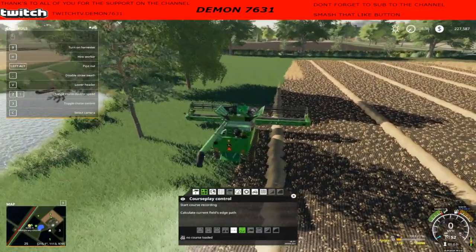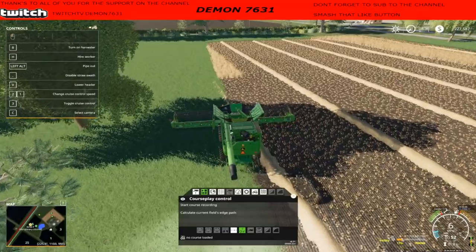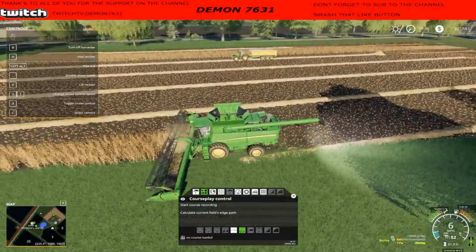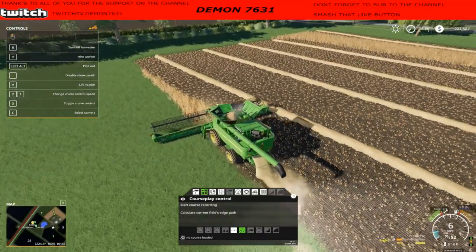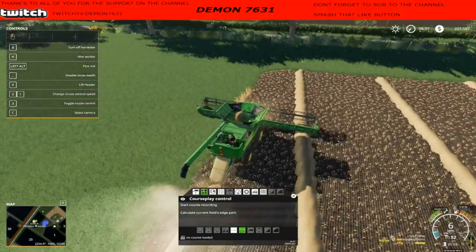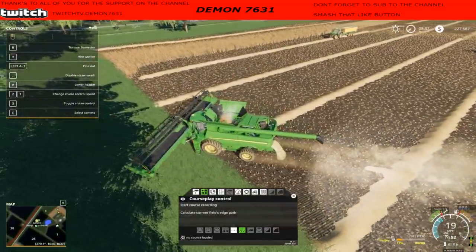Oh, got the buttons - all right, let's go finish this field up real quick. We'll unload into that tractor real quick, just finish this up. We're going to get a smaller combine. I've got another field over there ready and we'll try this out again. Who knows, by the time this video comes out I may have already got it all figured out.